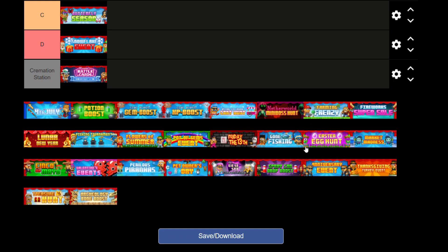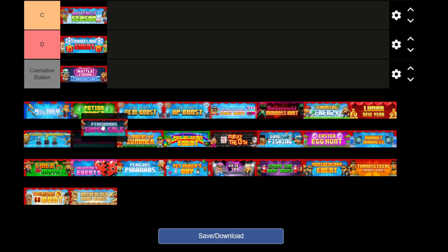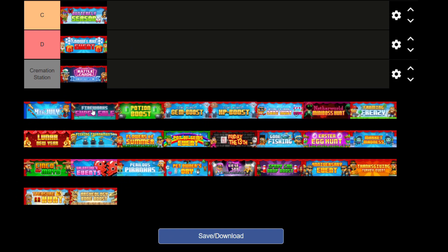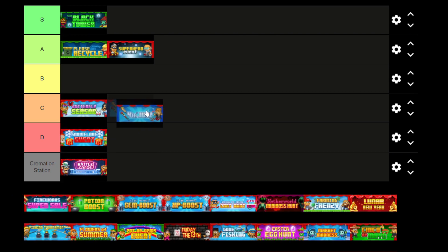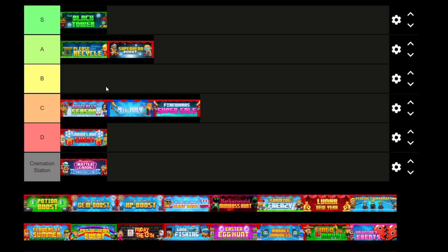4th of July — actually, where is the Fireworks event? I'm going to group Fireworks and 4th of July in the same one because they're literally the same event. They basically both give you these fireworks, which is a booster you can open for 300 gems. You can get tons of cool fireworks that you can use in a world. They're alright events — they don't really have any profit benefits to them. So I'm just going to go C tier for both of these. They're alright, not the best, not the worst either.